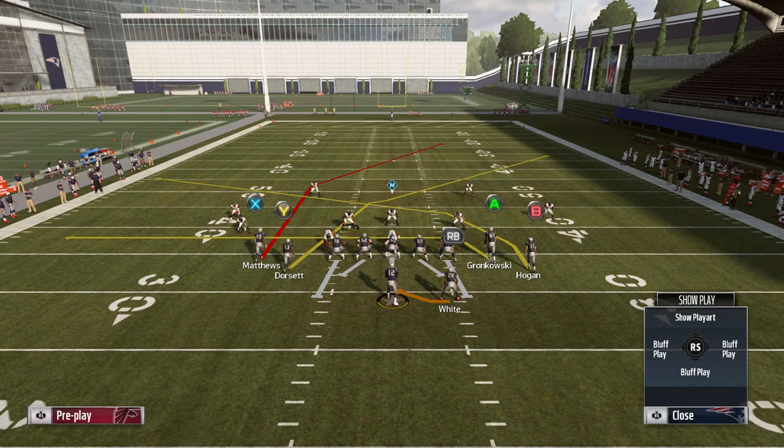This is going to be how to slow down the base setup, which a lot of guys will just run stock with all the crossing routes. It's mainly that Dorsett and Hogan — those two crossing routes are tough to stop. Obviously, if you're playing a guy like Joel or somebody who's very experienced with tight flex, they're going to mix in different setups and different plays, so it's going to become a game of adjustments.